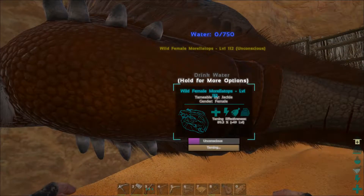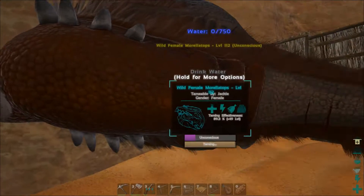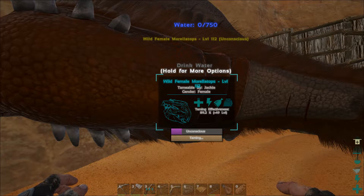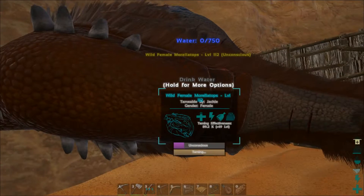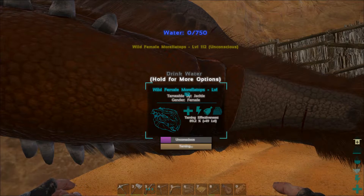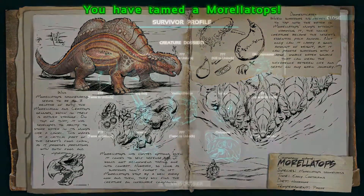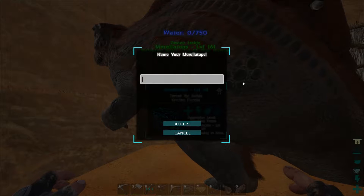Alright guys, we're back and a little bit of bad news. That 116 I was taming — I was almost there — and a couple of terror birds came in during the storm and killed her. But I found this 112 that was glitched into the wall over here. It's not a 116 but it's 112, and we almost got her tamed up. And we got the Morellatops tamed, yes! The taming effectiveness dropped a little bit.